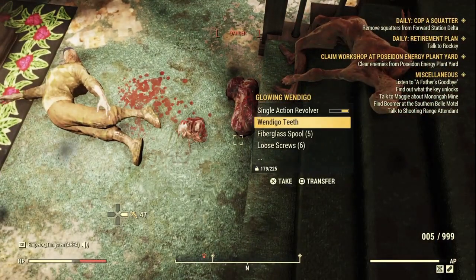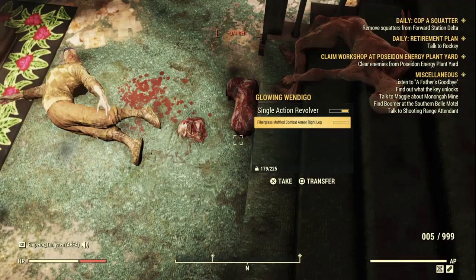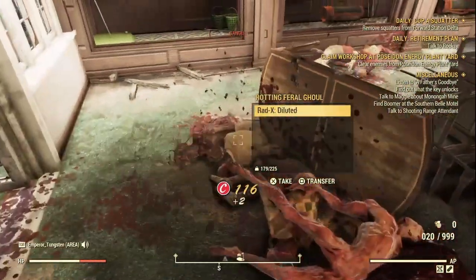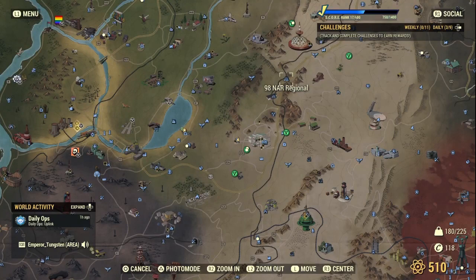We got a Red X, Wendigo teeth, fiberglass, screws, baseball, and some gunpowder. Moving on to the next location — the 98 NAR Regional.